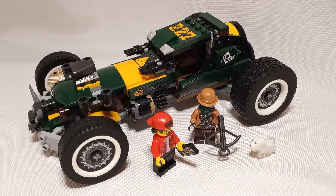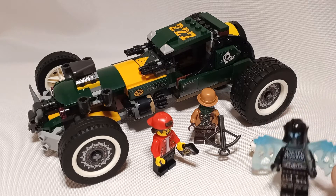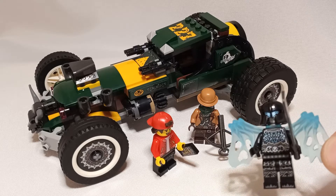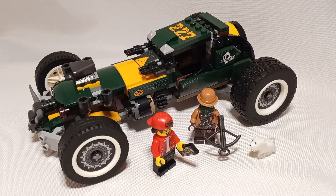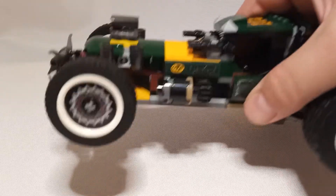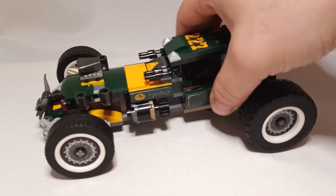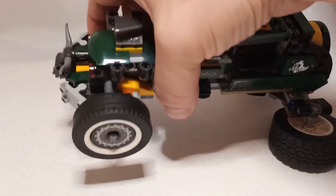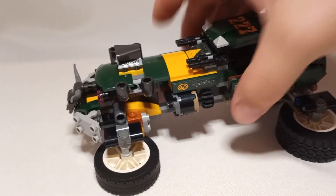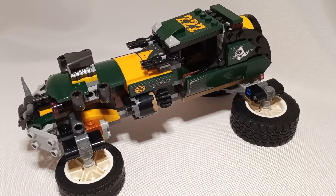Hey there, Debo here back again with another Hidden Side 70434, the Supernatural Race Car, complete with shadow walking. It is phenomenal — this thing is beautiful, it is beastly, it is elegant, it is super huge and wide yet slender at the same time. How do you do that? Plus look at that, it converts — it's like a smooshable car.